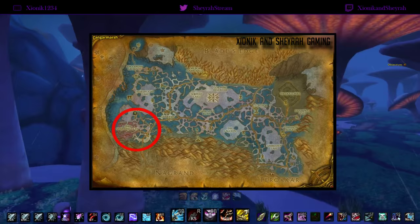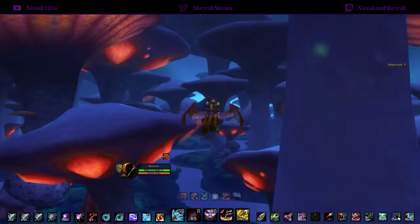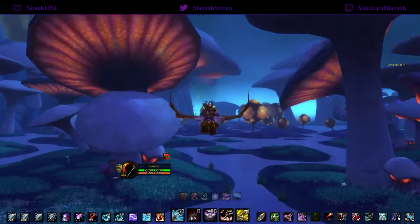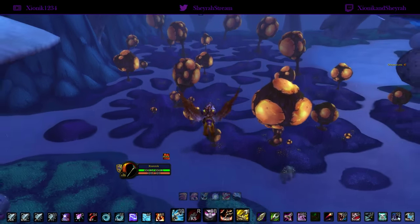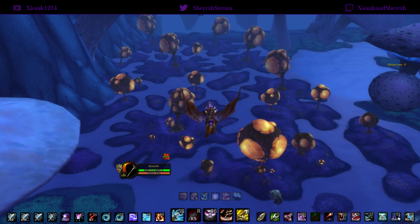The location is in the southwestern part of Zangarmarsh. To get there, just port over to Shattrath and manually fly there. Specifically, go to the Spawning Glen.